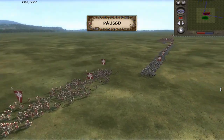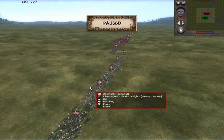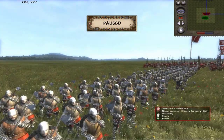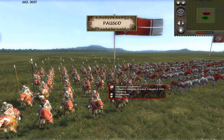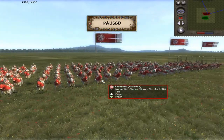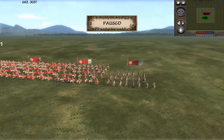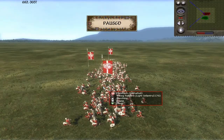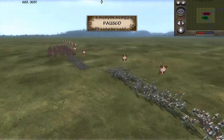My opponent today is Josh, and he's bringing a rush army playing as Denmark. He's got four units of dismounted feudal knights, four units of dismounted Shiver Ignites, two units of Norse axemen, one unit of mounted Shiver Ignites, three units of Norse war clerics, and a general's bodyguard.